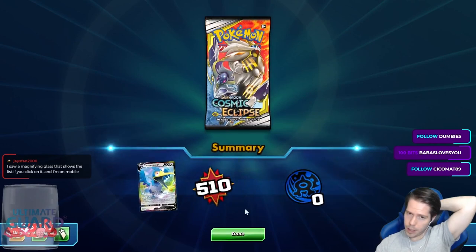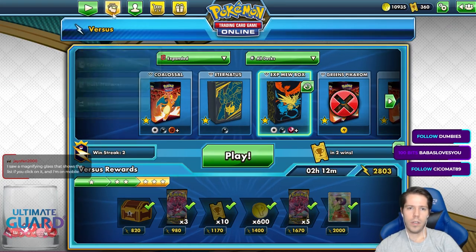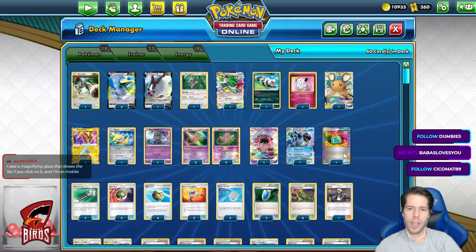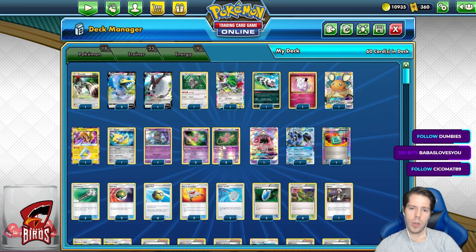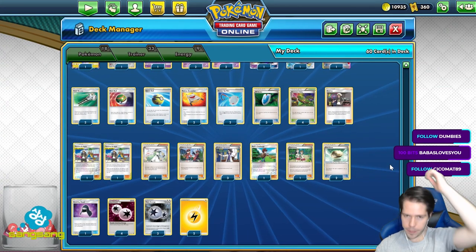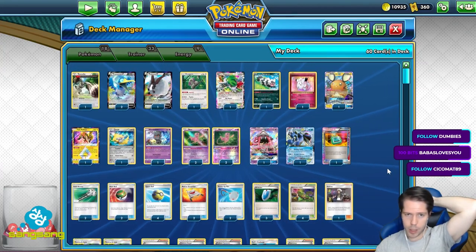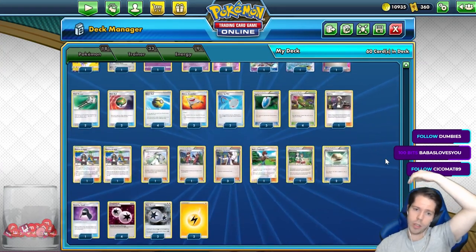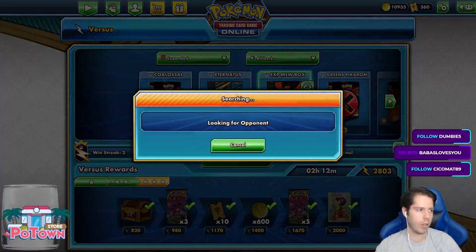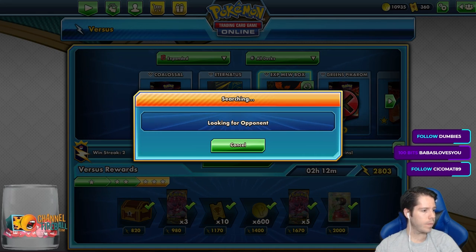Maybe there's a magnifying glass where you can see the list, as Jay's Fan mentions. Okay, I'll show the list quickly. This is the list I'm playing right now with the split rarity Mew — split rarity, Guzma-Hala as well. Make sure you take a screenshot.